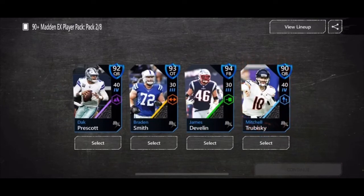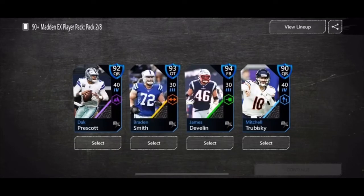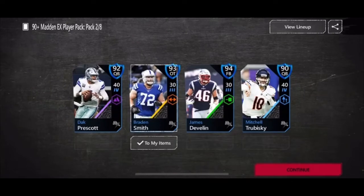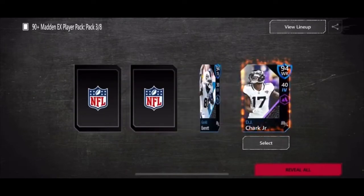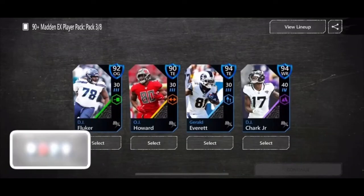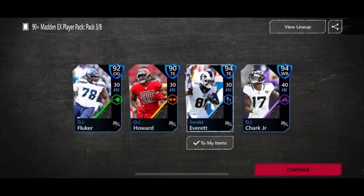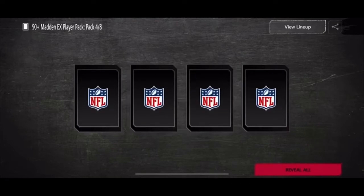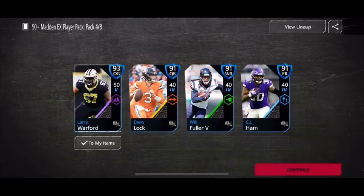Do I go with a 94 fullback or 93 OT? Damn — 95, that's pretty good. Most of you would say the 94, but I'm sorry, I'm going with the 93 OT tackle — he just seems like the better card. Third pack: 94 DJ Chark, 94 — holy moly, I'm gonna screenshot this. The Chark has 93 speed. Oh, 93 speed for a tight end — Everett is definitely the better pickup. Chark is a little bit more power but that's fine.